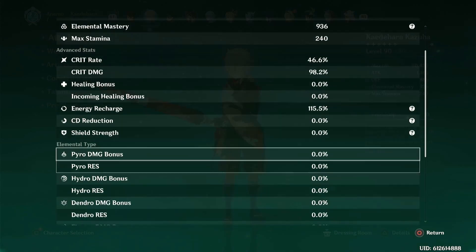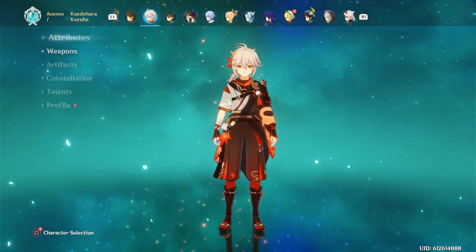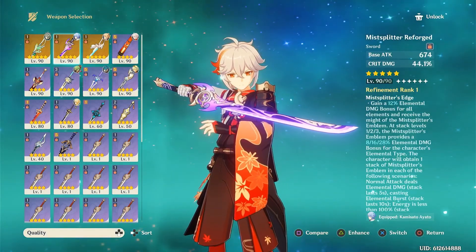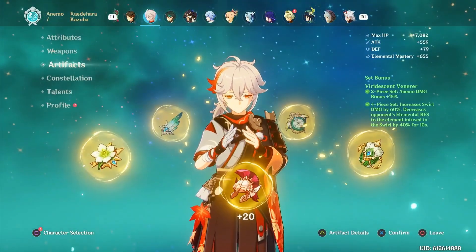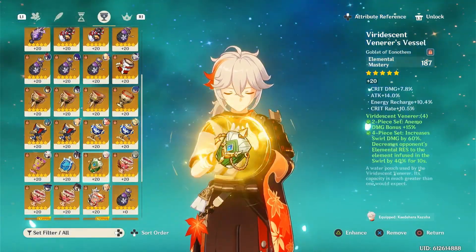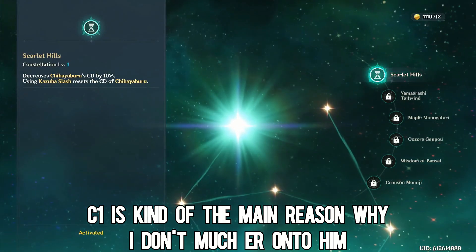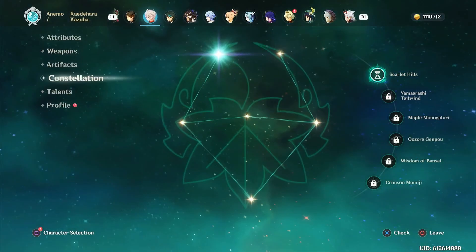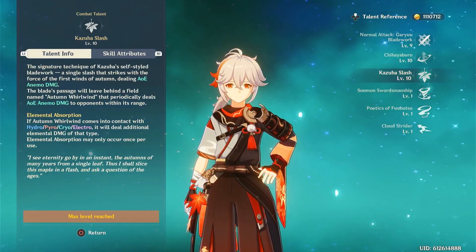Now, Kazuha. I didn't have him the last time I reviewed my account, so I just stacked as much EM as I possibly could. I didn't build any ER because I just really haven't had that many issues funneling energy to keep his burst on cooldown. I absolutely like having full EM on him all the time to maximize his damage and his buff, just to help out the party a lot more. So I stacked full EM and got some crit substats. I managed to get C1, and I'm definitely planning to get C2 very soon when his rerun comes around, because C2 is just broken. He is by far the most fun support I've ever had, which is why I invested so much into his talents.